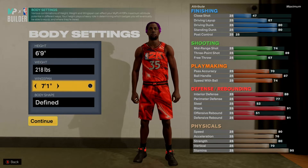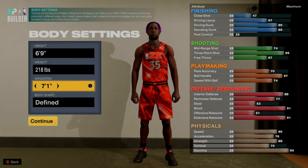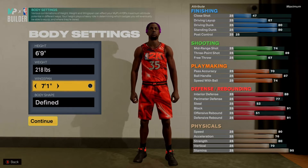On the wingspan we went seven foot one. The reasoning behind this is I wanted to keep the three-ball at an 89, which gives us Agent 3 on gold. If you've been playing, Agent 3 is a very broken badge — it allows you to shoot threes from anywhere, stop and pop, and also fade, adding another dimension of diversity to this demigod build.